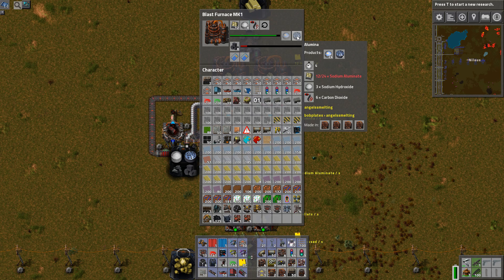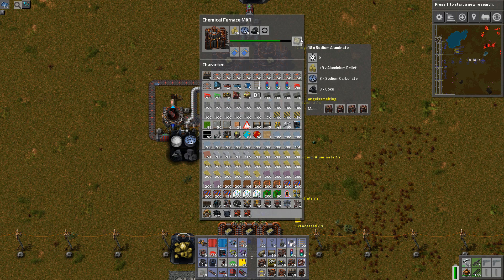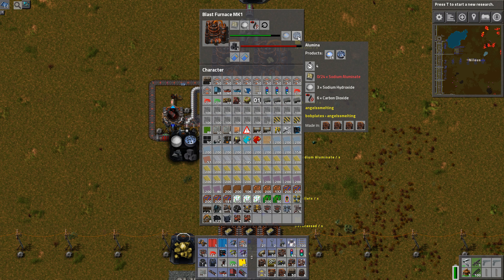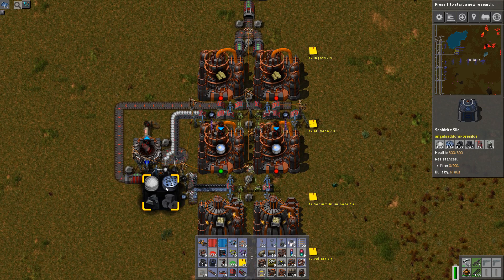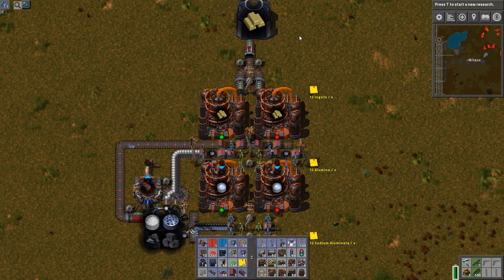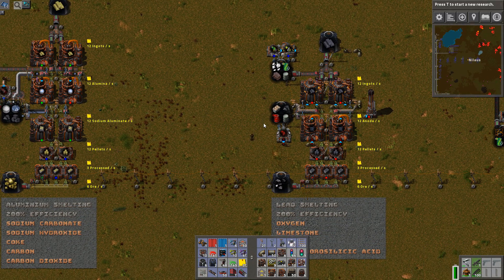What this actually results in is that we get some of the sodium carbonate back — that's why there's a return process. It is not completely stable because this one will require 3 and produce 18, while the next will need 24 but only generate 2 out, so it won't be perfectly stable but it compensates a bit. You still need to top it up with additional sodium carbonate. The last step adds carbon and then you have aluminium ingots.